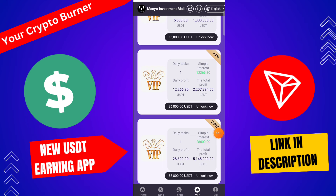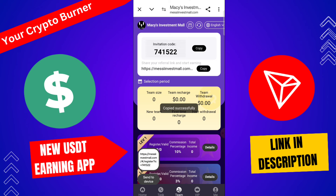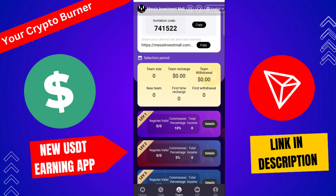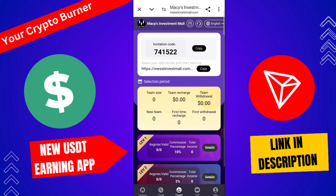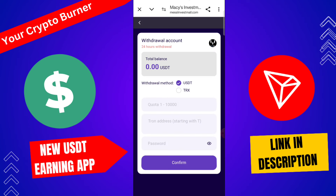Go to the team section, copy your referral link, and share it with your friends. If they recharge on that platform, the referral bonus goes directly to your withdrawal wallet. Share this platform on various social media platforms such as Instagram, Facebook, Telegram, and WhatsApp. When your friends join using your link, you get commission at level 1, level 2, and level 3.